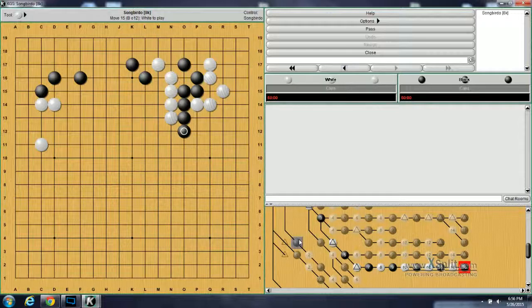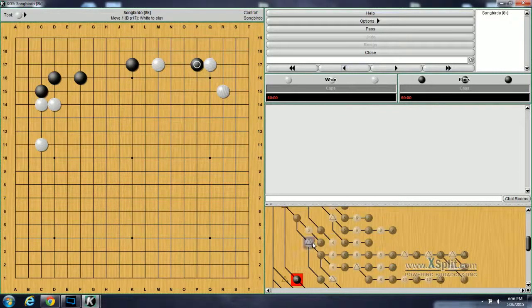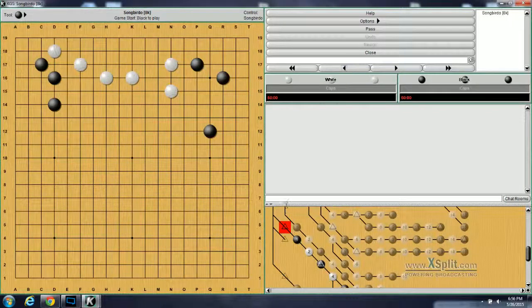Moving on to problem number 99. Black just made this extension to defend this. White is now taking the key reduction point for this knight's move enclosure — it's this capping knight's move stone here. If you see it anywhere on the board, this is actually the key move to reduce. And black responded here — this is also one of black's usual responses to this move. However, white can still launch a successful invasion into the corner, or at least into the side here. So what is white's move to do that?